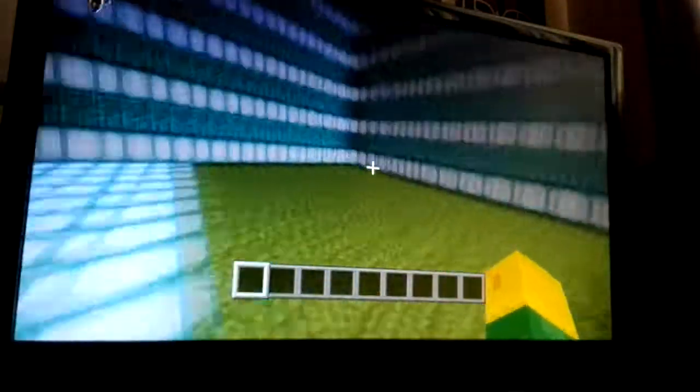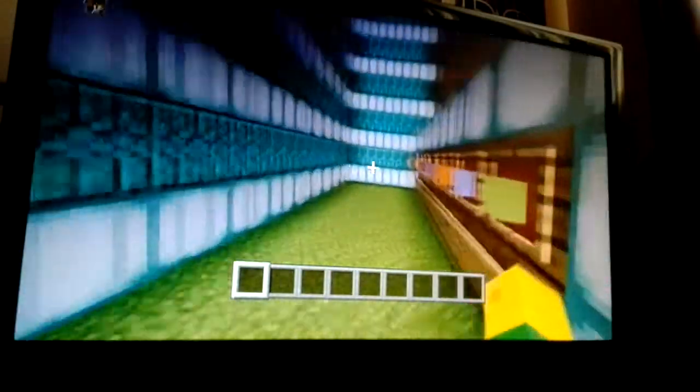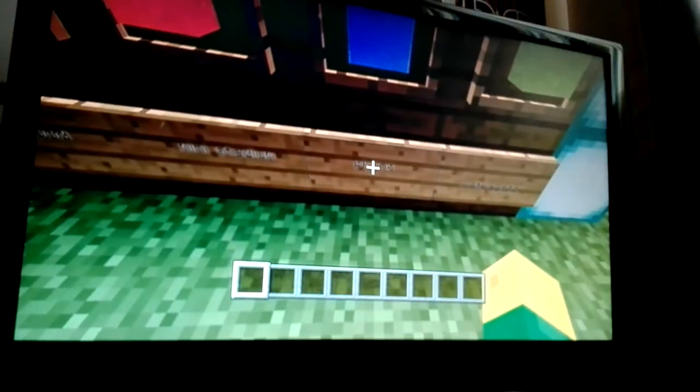So basically what we do in this Minecraft build challenge is we press the randomizer right here to see what block of wool we get, and whatever color matches is what we have to build. The theme is food - we did house last time so make sure you check that out on our channels. We have a scoreboard here too.